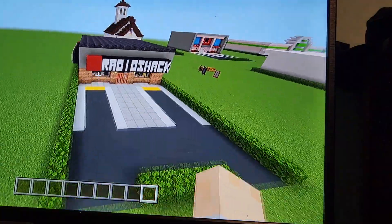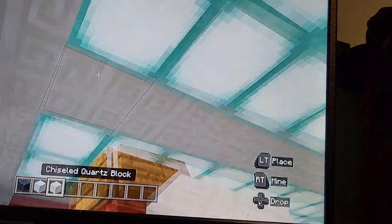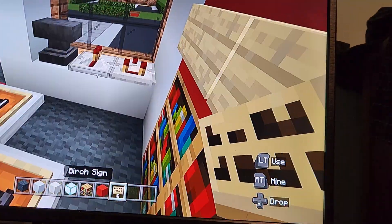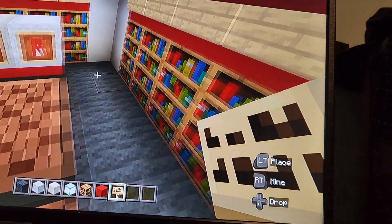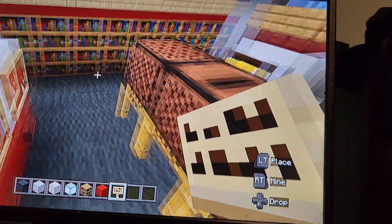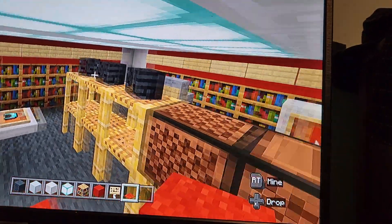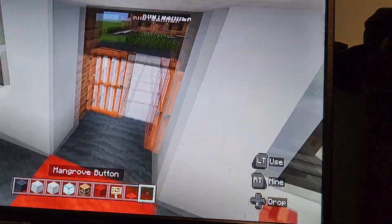Now we can start doing the inside. Go ahead and grab yourself: grey wool, white concrete, chiseled quartz, sea lantern, bookshelves, red concrete, birch sign, red carpet, and some mangrove buttons. We'll worry about everything else later.